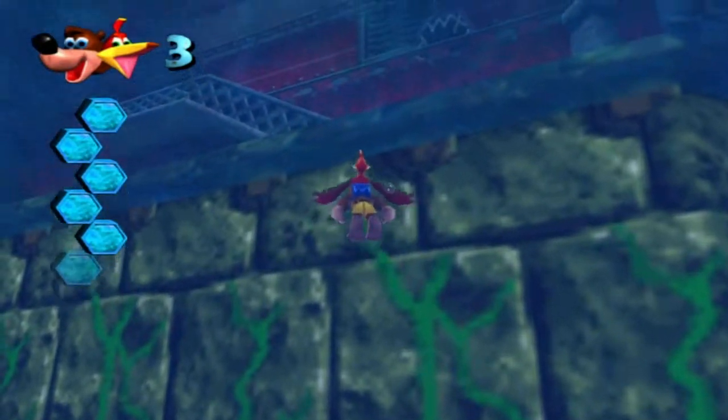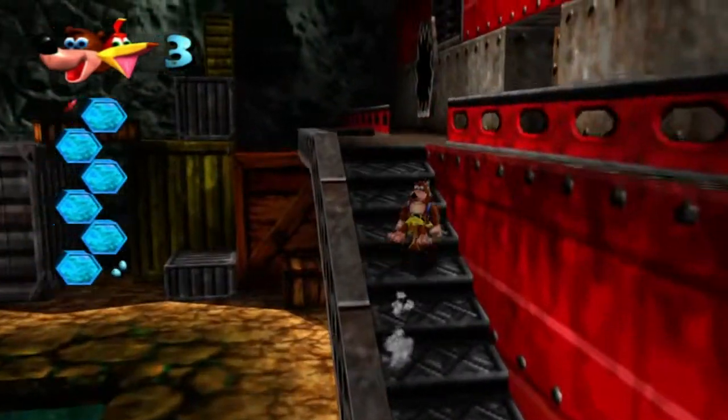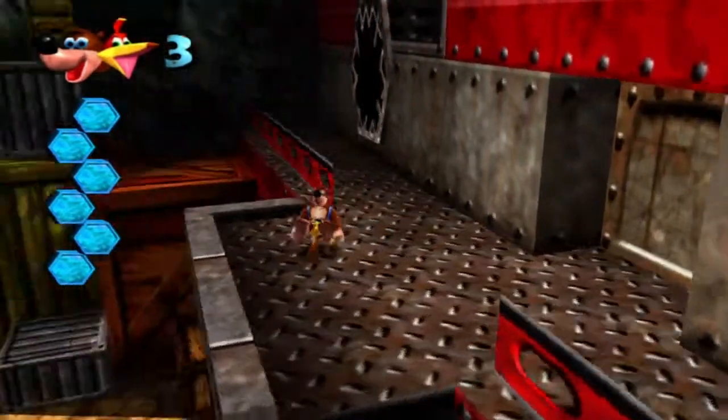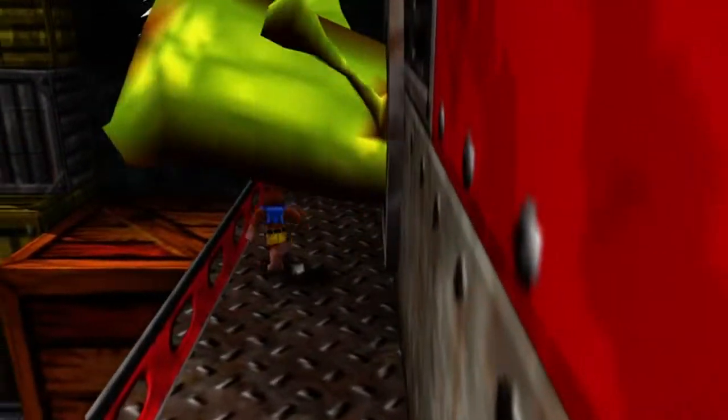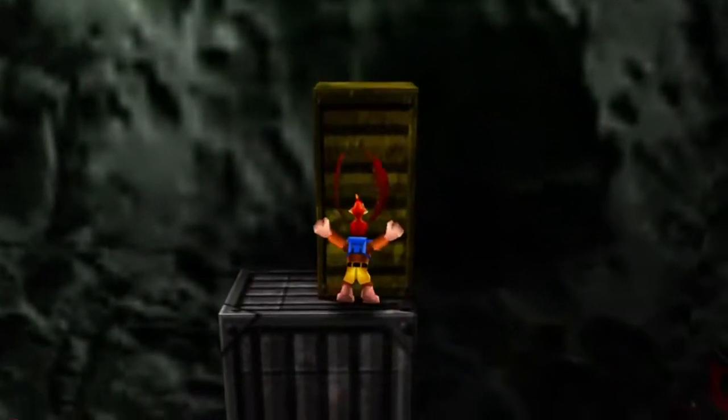Right here is Rusty Bucket Bay. It is a giant steel wall - a wall of steel. There it is, more of these enemies. And we can jump all the way to the top here.